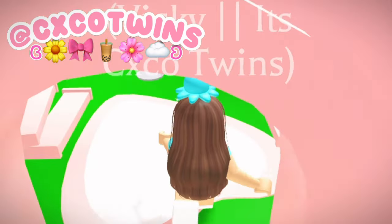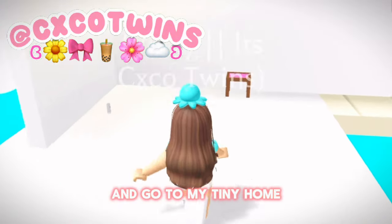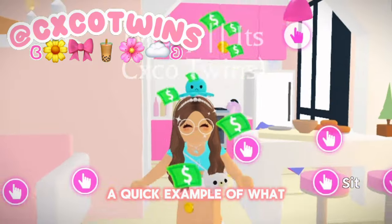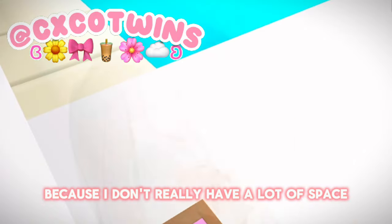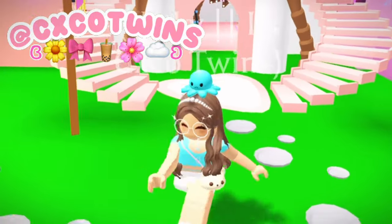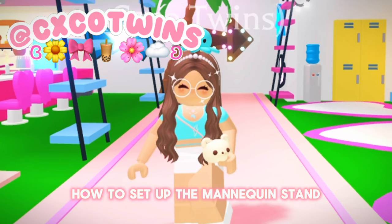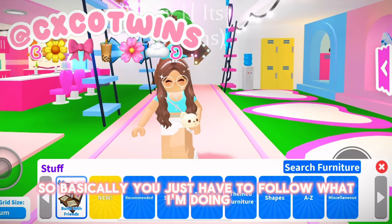Right now I'm going to go ahead and go to my tiny home right over here. I know this place is quite small but I'm just going to be showing you guys a quick example of what you can do. I'm going to go upstairs because I don't really have a lot of space. I'm going to be showing you guys how to set up the mannequin stand and how to put an outfit on it, so basically just follow what I'm doing.